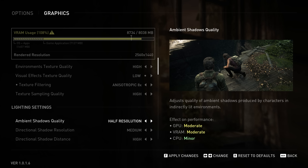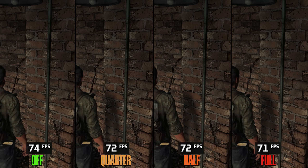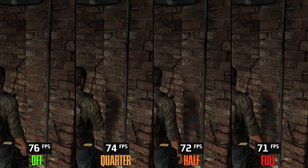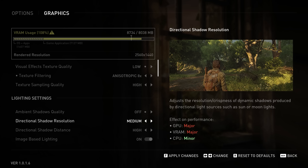Moving on to Lighting settings, starting with Ambient Shadows Quality. Going from Off to Quarter drops FPS by 2%, to Half 3%, and to Full 6%. I recommend Quarter.